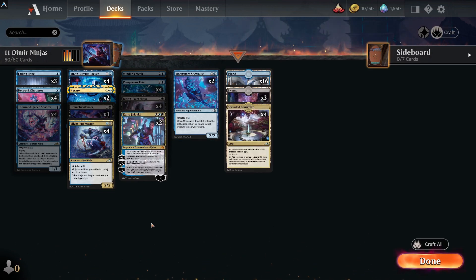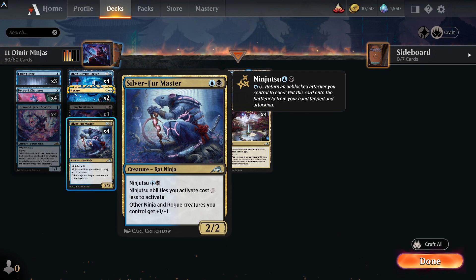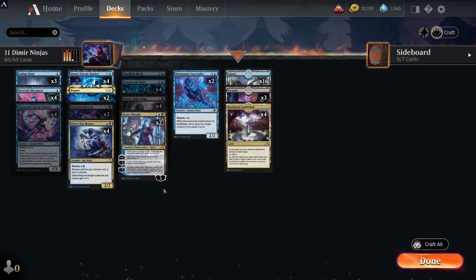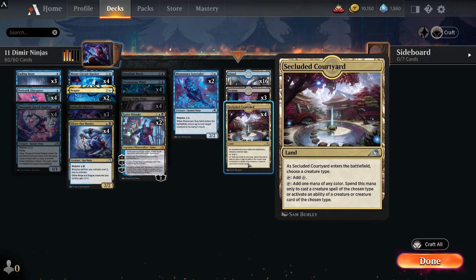Even if they don't block you could return something to slow down your opponent, which is what blue decks really like to do. One of the last creatures is Silver-Fur Master — two mana with ninjutsu two, and ninjutsu abilities cost one less to activate with this. This is your little pump card — gives all your ninjas and rogues +1/+1. It's a very important card to the deck and one you want to bounce back to protect, because bouncing your own creatures is not a bad thing in this deck.